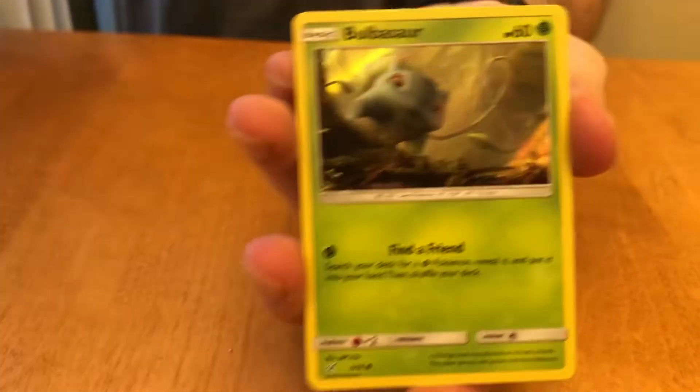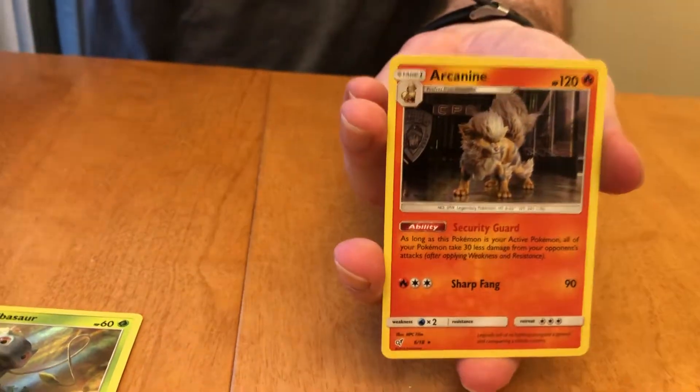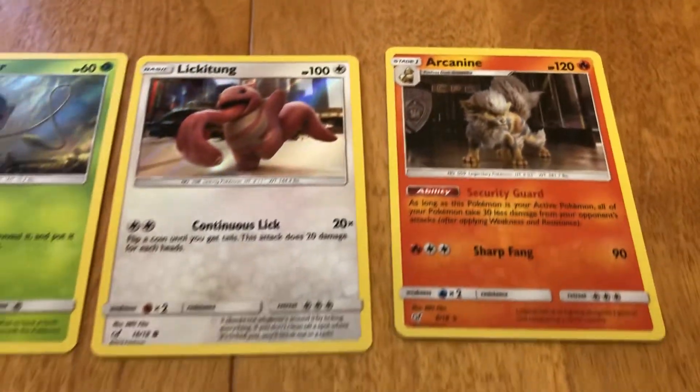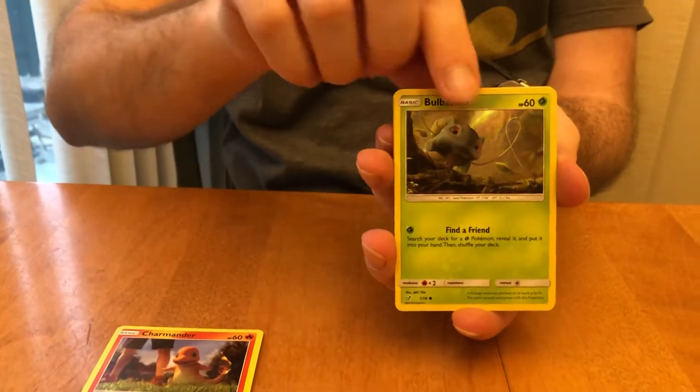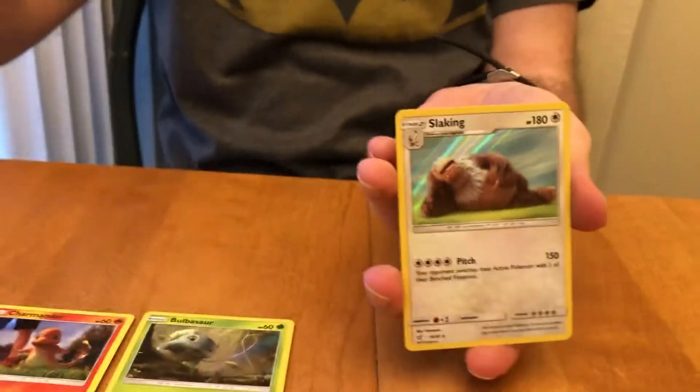Charmander, Bulbasaur, Lickitung. Arcanine is back — man, can we pull Arcanine like crazy now. Code! I'm not sure if I got them both, but you did. Charmander, Bulbasaur, Lickitung, and Slaking.